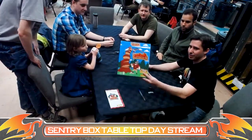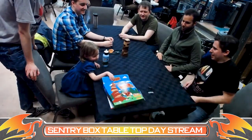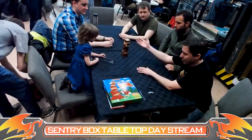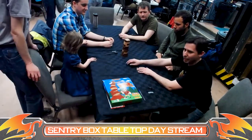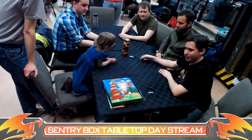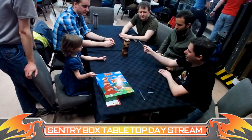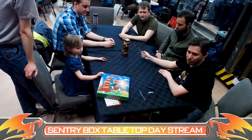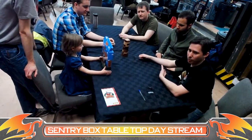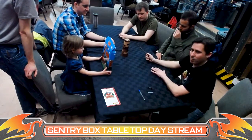Up next we have Click Clack Lumberjack, otherwise known as Tuck Tuck Woodman, this version by Mayday Games. As you can see, we have our lovely tree and a nice axe. What we're trying to do is use the axe to hit the tree — you get two hits on your turn. If any bark pieces drop off, you get to keep them and they're worth points. The center sections, if you knock them down, you also keep those but they're worth minus five points.